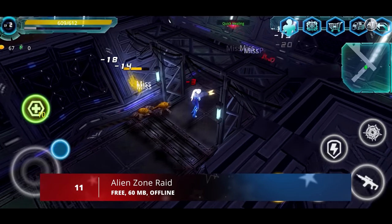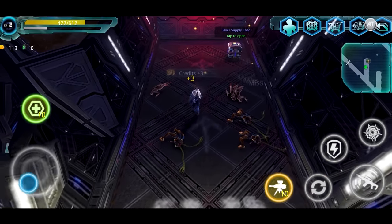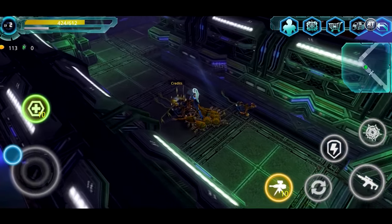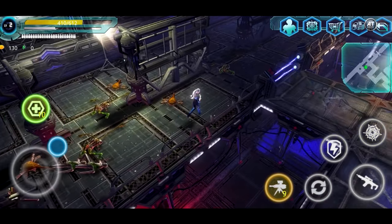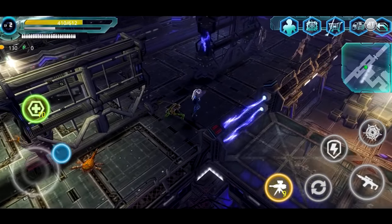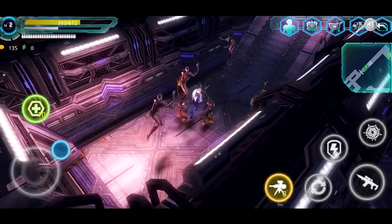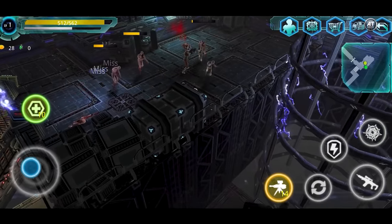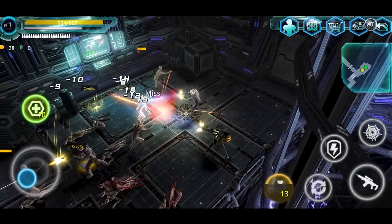Next up at number 11, we have Alien Zone Raid. This is a great shooter with an isometric camera, hordes of mutants, and a cool main character who continues her journey through space stations and colonies for the sake of ridding humanity of serious threats. In the last part, she managed to clean up an object from the aliens. Now she has to investigate and find out where they came from. Gamers will find dynamic and exciting gameplay, a long duration, a variety of gadgets and weapons, character development, and high-quality scenery.